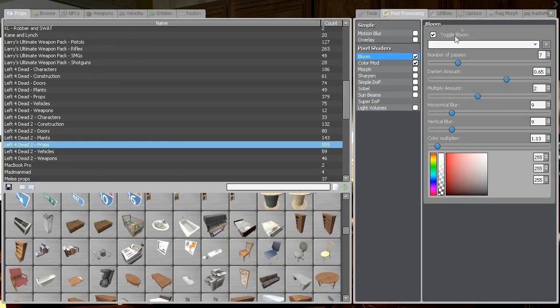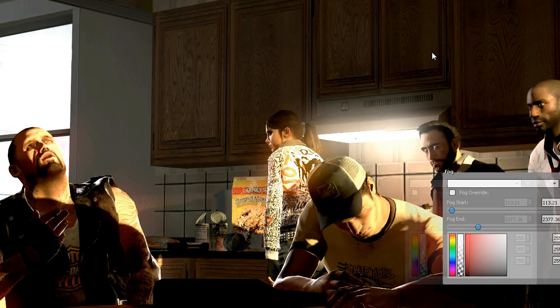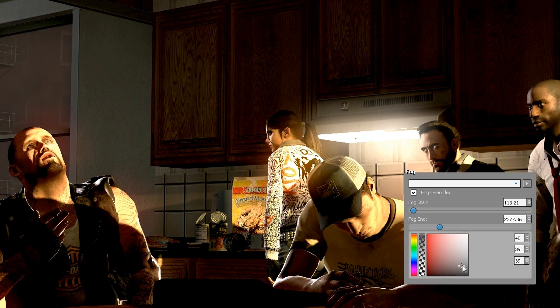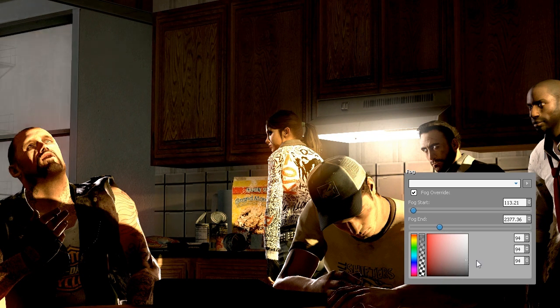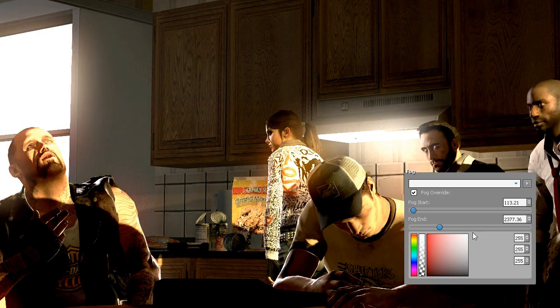Now we're going to switch to Fog — that's in Options. You won't use it all the time, but sometimes it will be useful. Press Fog Override, and you can see that behind the window we have fog. We're going to use it to make it bloomy so we don't see what's behind the window.